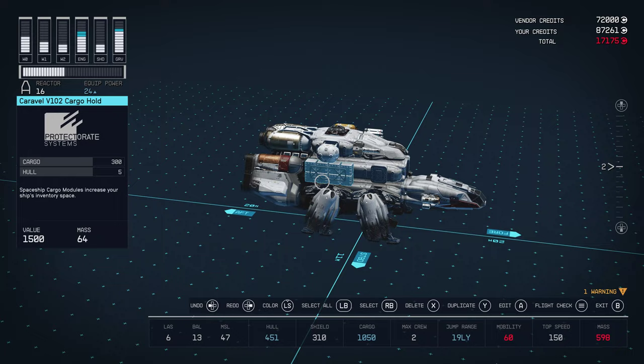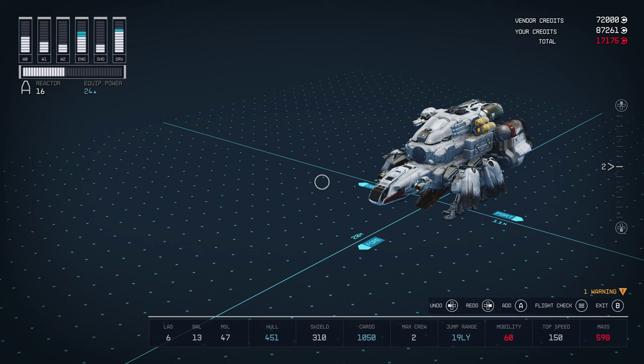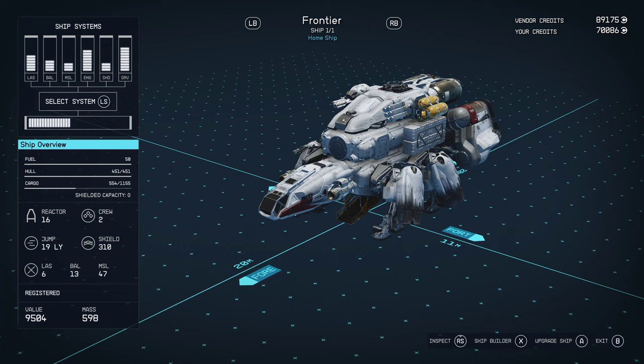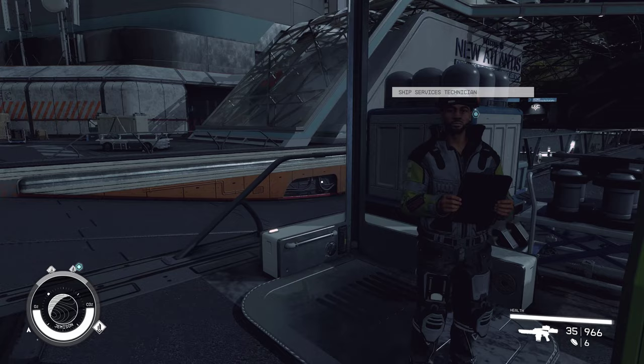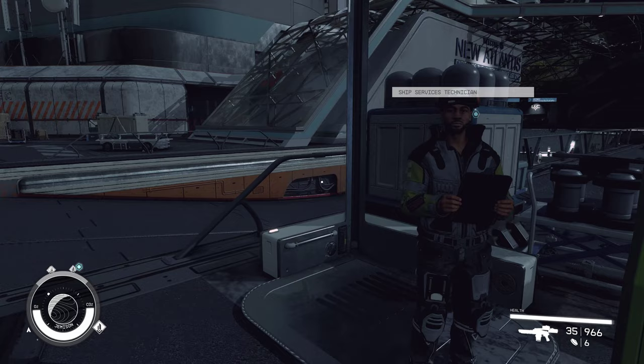This is only going to cost me 17,000 credits, and I'm adding 600 cargo to my ship. Accept. Exit. Let's check it out — look at that, it is a beast.